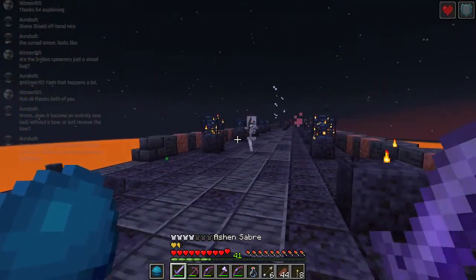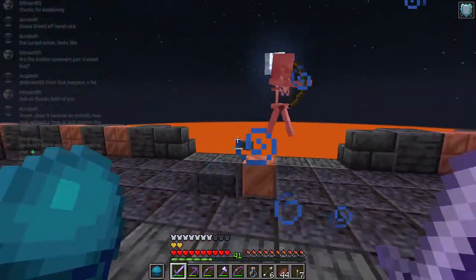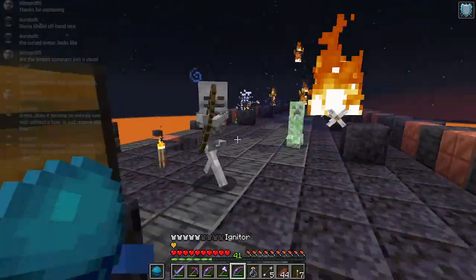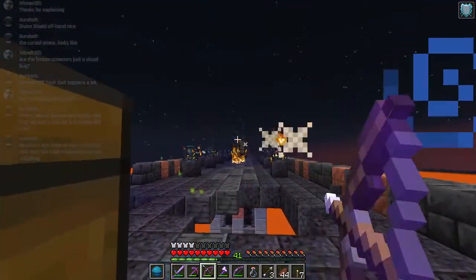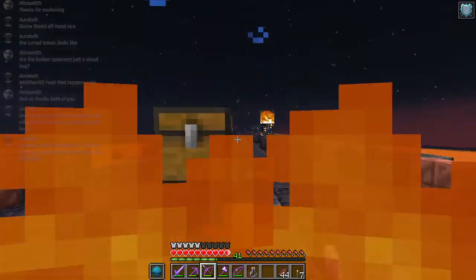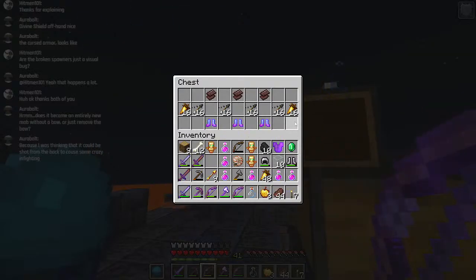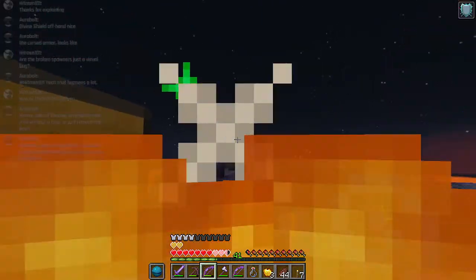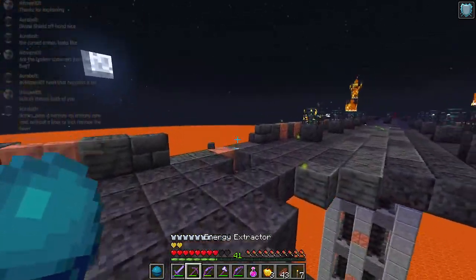And here we have just 2 spawners of pretty much every mob in the map, except for the base zombies. Box spotted - box ahoy. Give me those gapples, give me those good arrows, weakness arrows. Don't need anything else from there.